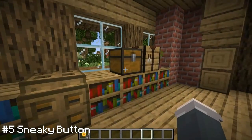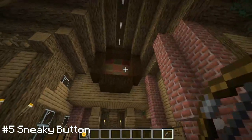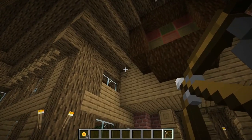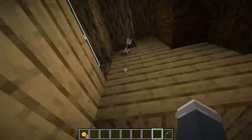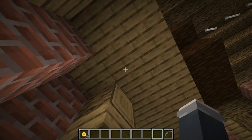Number five — I have my trusty bow and arrow and you can see this lovely little centerpiece. If I actually hit this button and run up — well, actually let me just press the button for you guys. You can see we can actually reach up here and grab our fifth coin. Nothing very complicated here, just some basic redstone.